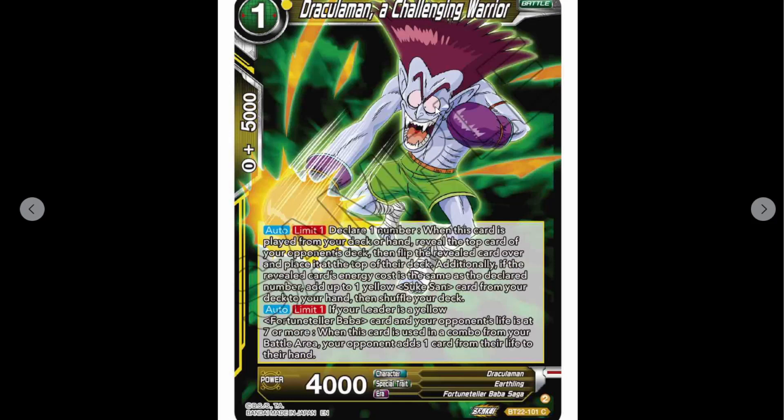So we've got Dracula Man, a challenging warrior — one drop, 4K. Auto, limit one: declare one number. When this card is played from your deck or hand, reveal the top card of your opponent's deck, then flip the revealed card over and place it atop their deck. Additionally, if the revealed card's energy cost is the same as the declared number, add up to one yellow Suke-San card from your deck to your hand, then shuffle your deck.